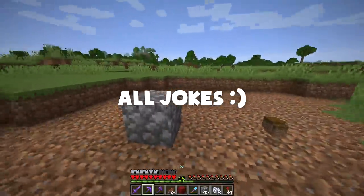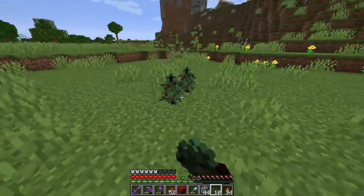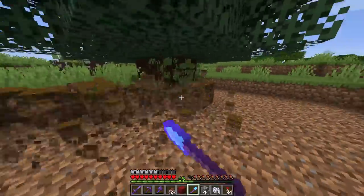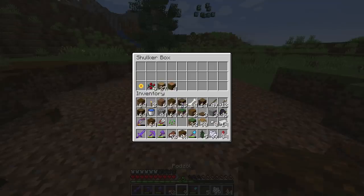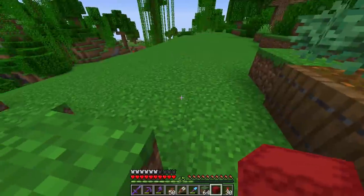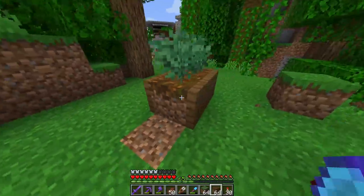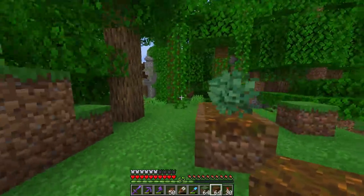Tree number one is done — let those leaves decay so we can get more saplings. Tree number two, same exact thing — bone meal grows it big. I hear lots of mobs but that's fine, we'll just hurry. Easy, easy, easy — pick up all the pods, chop down the tree and do it again. Tree number three is kind of small. My inventory is full, this is crazy. Tree number four — perfect. In terms of saplings and materials, hopefully this is going to be enough podsand.